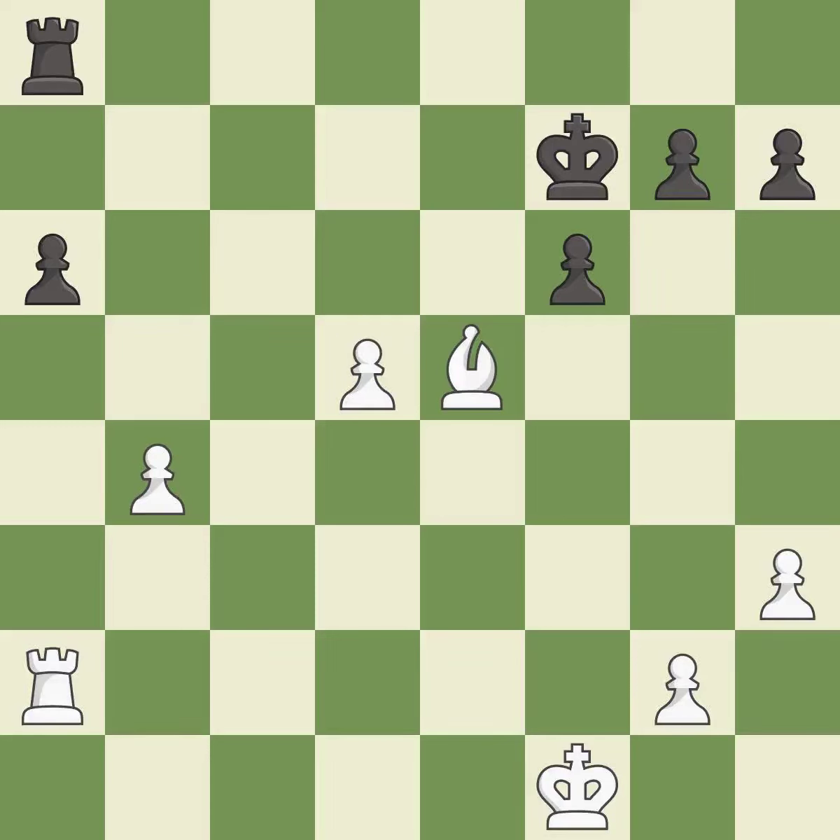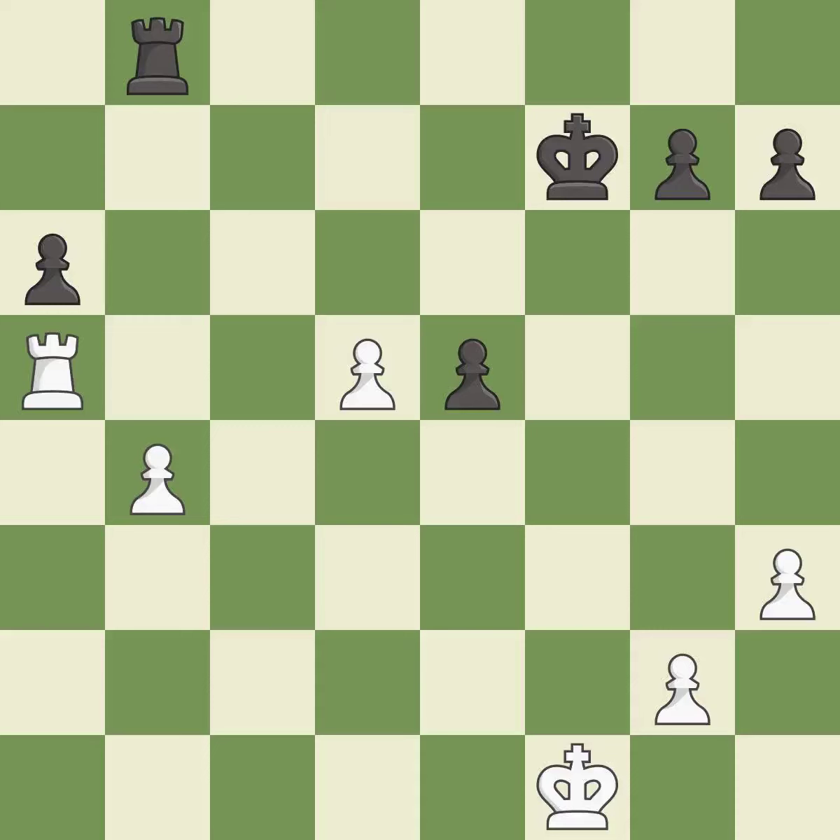This maintains the balance in material with a good trade — it is best. The pawn is now passed because it can no longer be challenged by opposing pawns as it tries to promote. This is the only good move — it is a great move. Right on target — it is best. This activates a rook by developing it off of its starting square — it is best. This makes a passed pawn, meaning no opposing pawn can challenge it on its way to promotion — it is best.